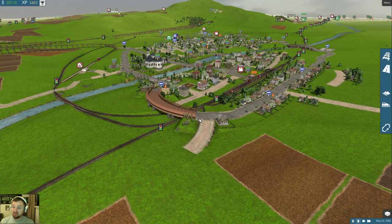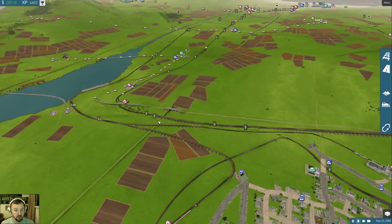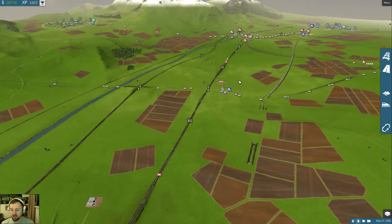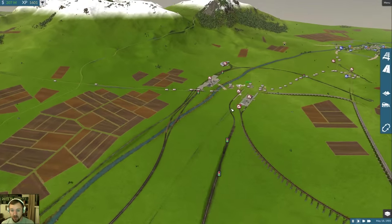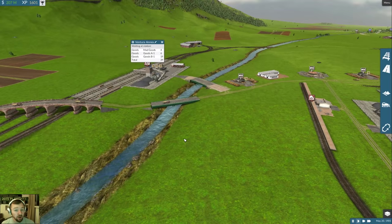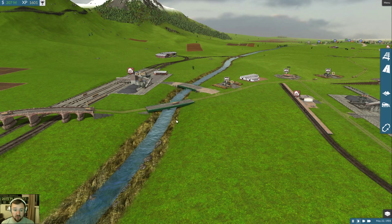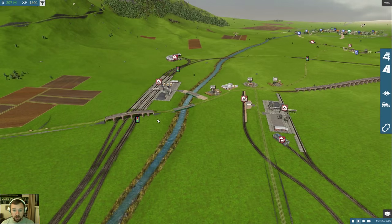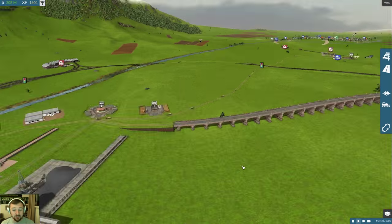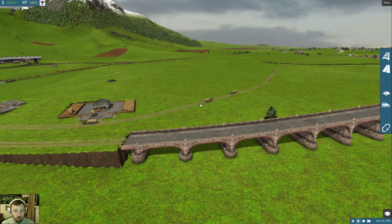Things are going fantastical. It is May 1905. Goods A1 and B1 are doing good, as well as Mad Number Two. Things I forgot to do that I needed to do - oh my god, look at these guys - horses! We still have horses.